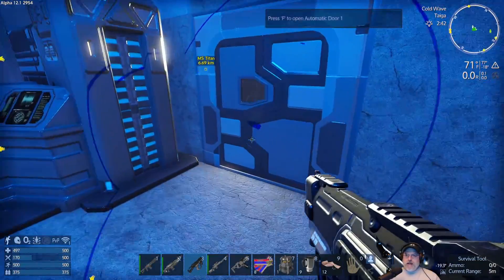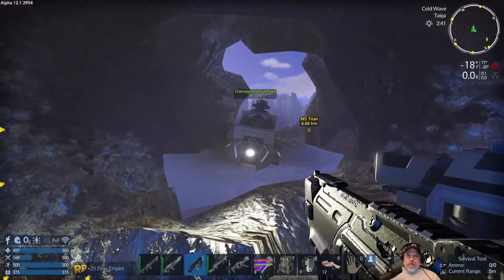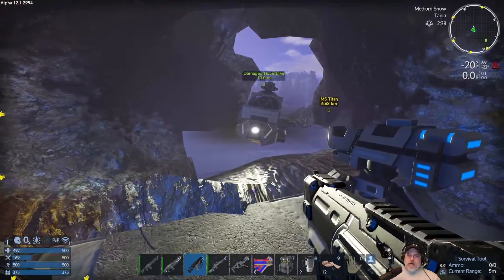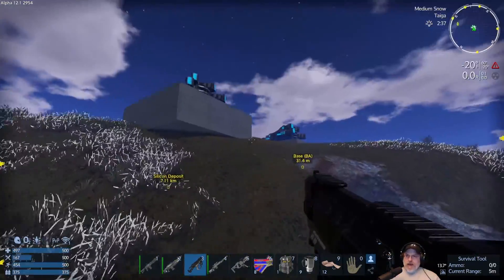We just got the message that the Xerax are attacking our base. And I've got this glitch where we fall through the world, which is not good. Let's see if we can get past it and get airborne.